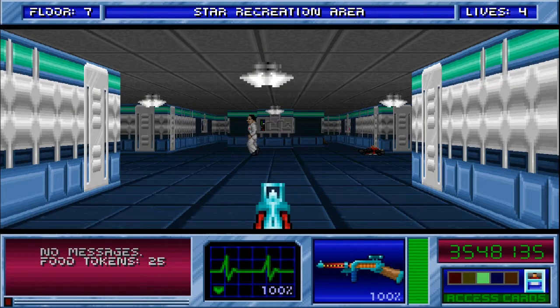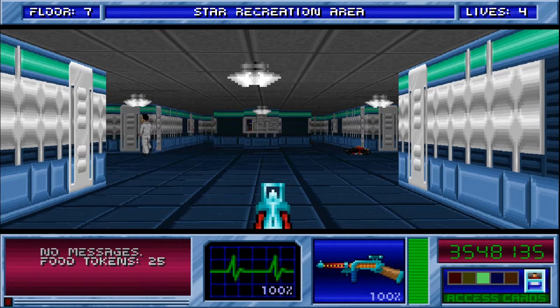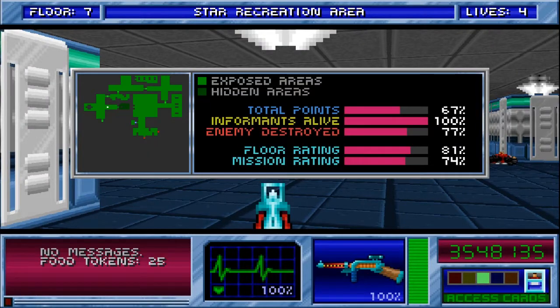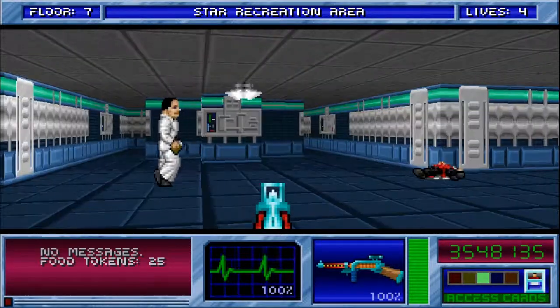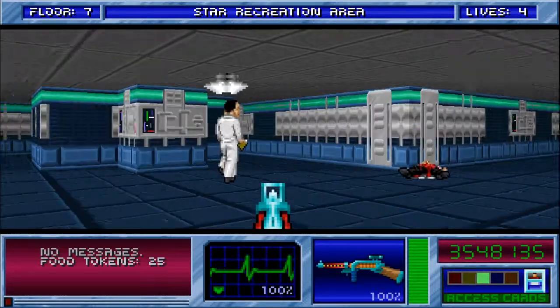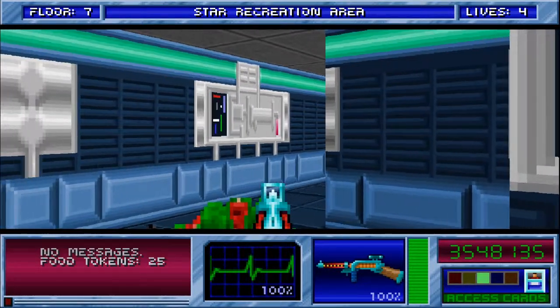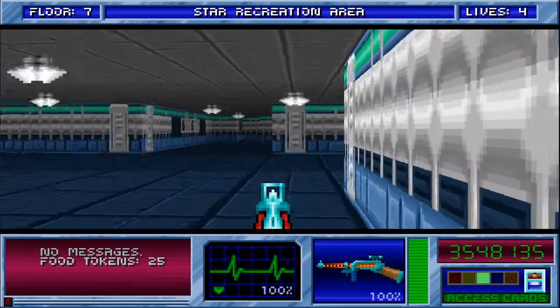Hello boys and girls, my name is White Rhino PSO and today we are continuing Blake Stone: Aliens of Gold. We are currently working our way through the seventh floor and I am trying to get my heart rate back under control because of the elite guard that decided to hide behind this pillar and scare the hell out of me.